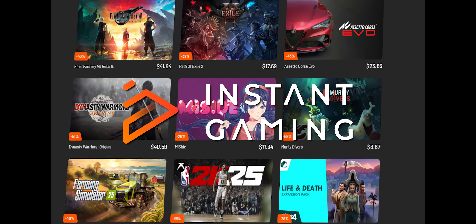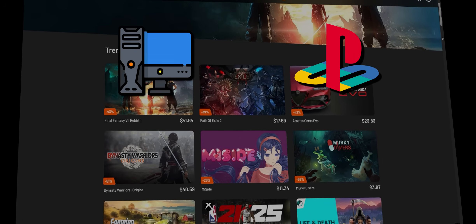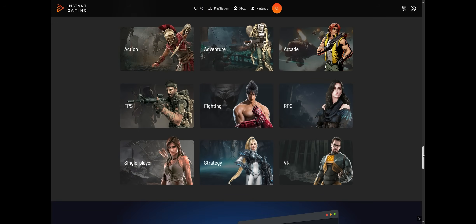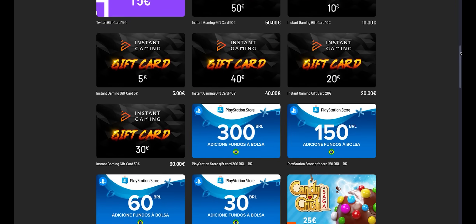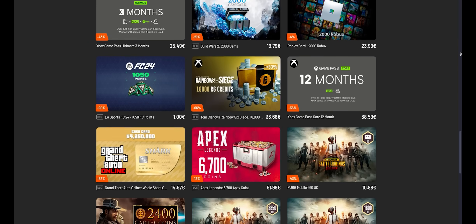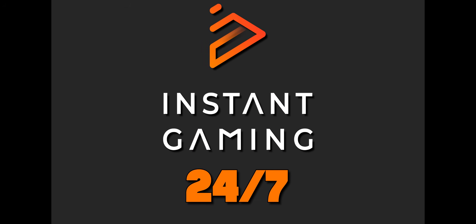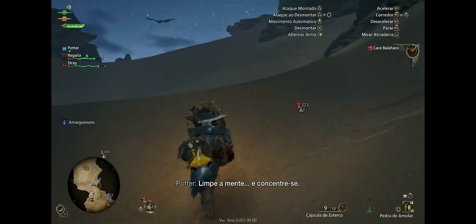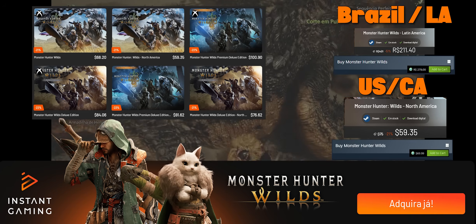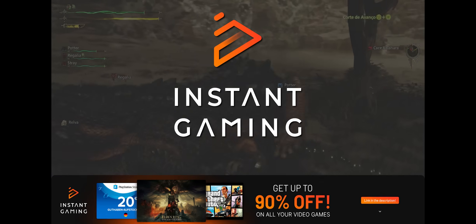If you want to buy original games while saving a lot, check out Instant Gaming, the digital store that sells games for various platforms such as PC, PlayStation, Xbox, and Nintendo Switch. Get games of all genres with discounts of up to 95%. You'll also find a variety of gift cards and credits for other services. You can pay through your credit card on a website with a 4.7 rating on Trustpilot — you're buying directly from Instant Gaming, not from other retailers. If you encounter any issues, Instant Gaming offers 24/7 support. This month, Instant Gaming is offering a great discount on the newly released Monster Hunter Wilds, with up to 51% off, ensuring the lowest historical price for the game. Links in the description.